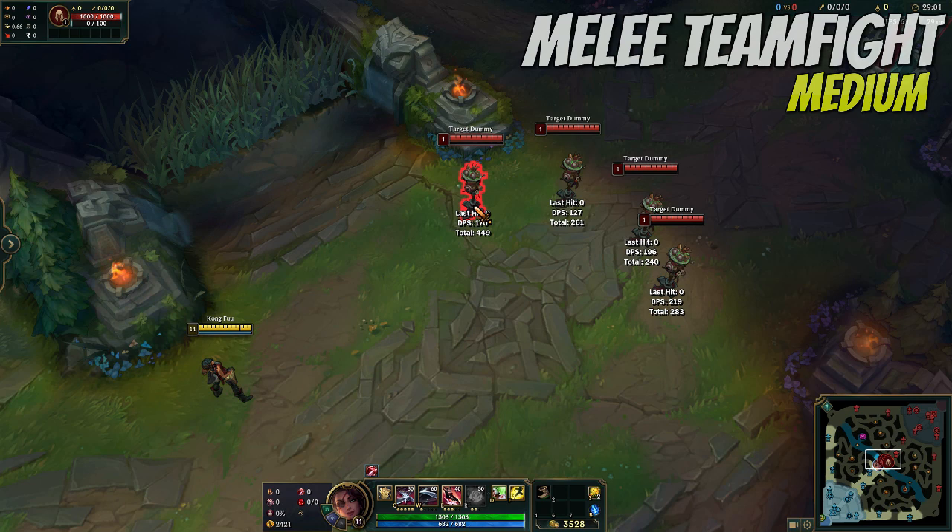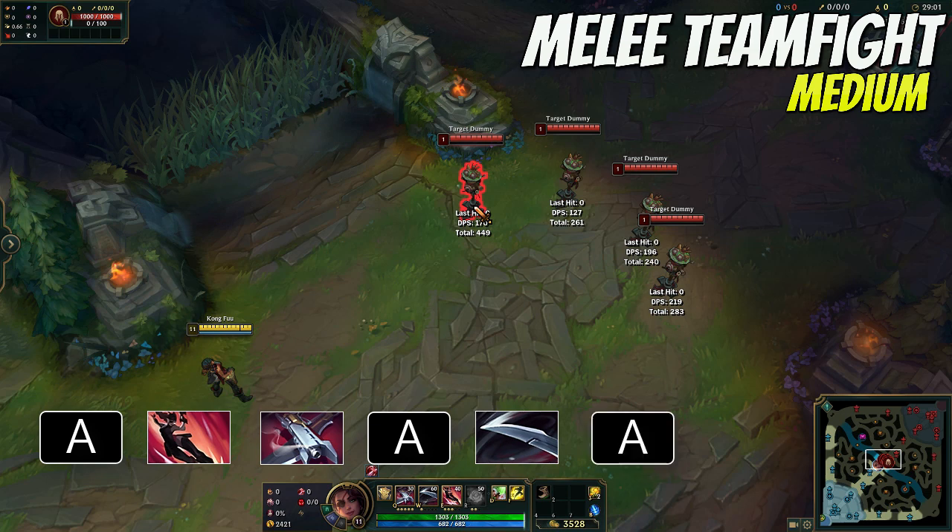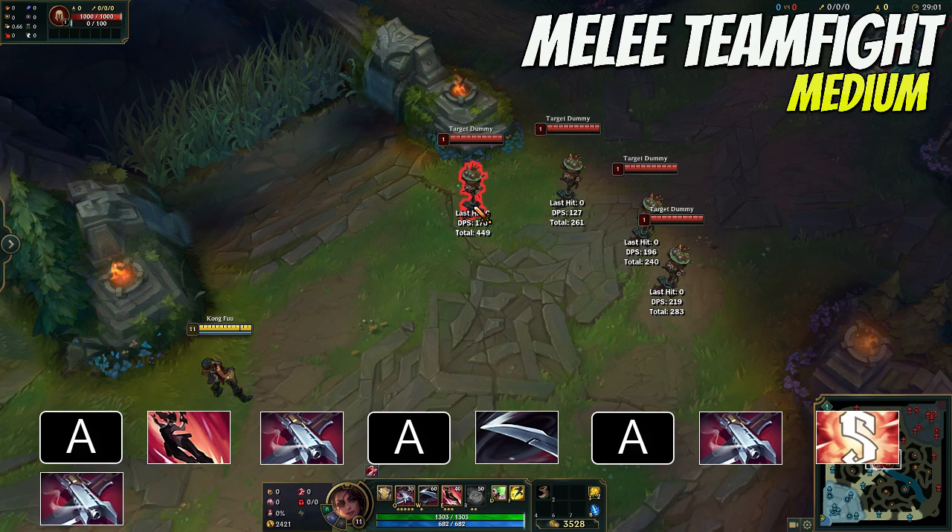There are two options to fight in a team fight: melee and range. For a clean melee team fight, you want to start with an auto attack followed by your E to close the distance, then Q immediately and auto attack the enemy, then use your W and auto attack again, Q, and finally use your ult. After ult, go for another Q and auto attack.